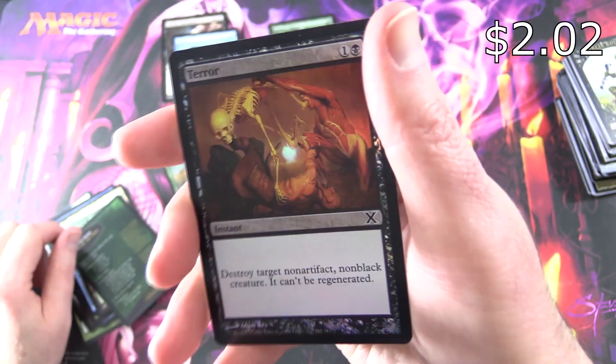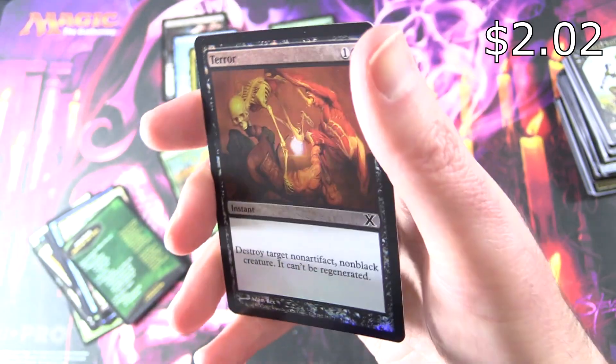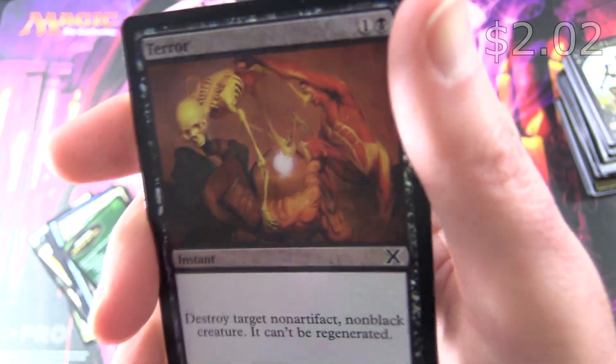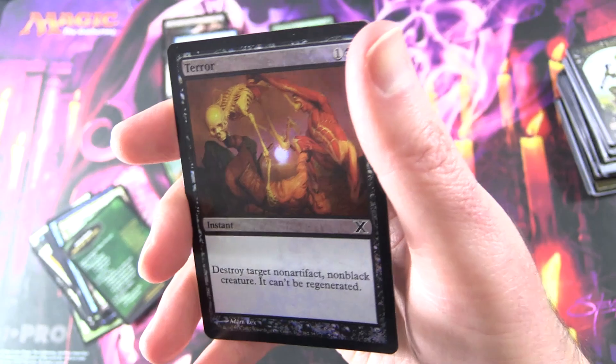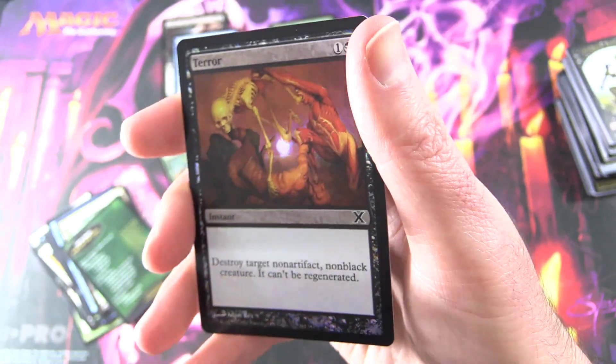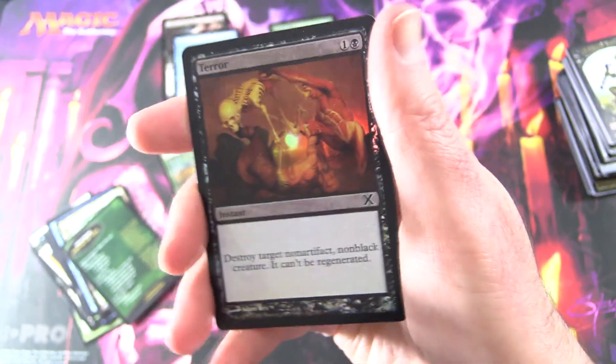And we also get a foil — Foil Terror. Check it out. I can't remember if I had that in my Creepiest Magic Cards video — I'll pop a link in the corner to that one. Look at that foliage. Fantastic.